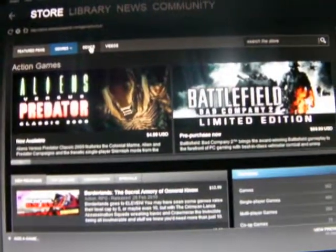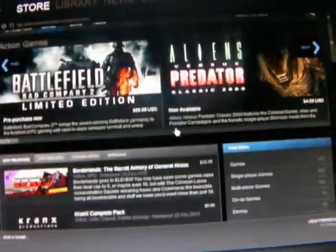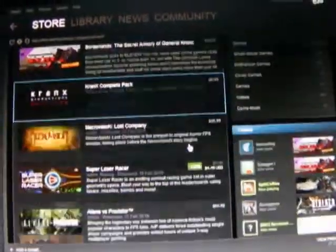With the store they do have tabs now — like demos, videos, featured items. You can sort by genre now. So it's basically a lot more sleeker.